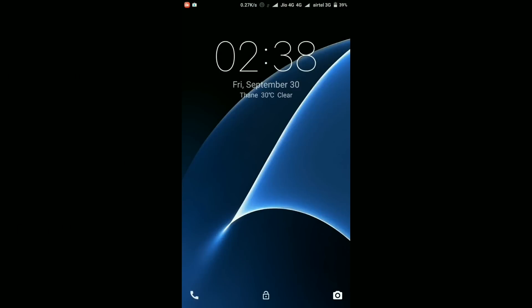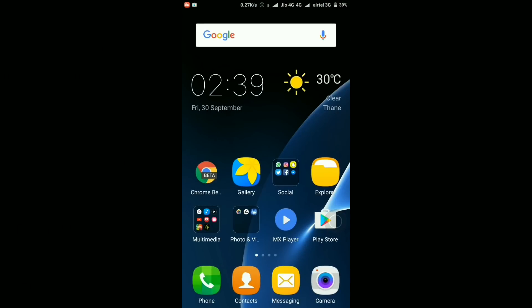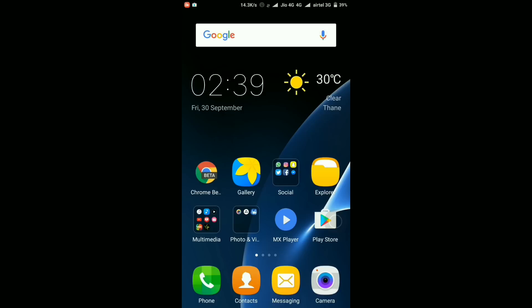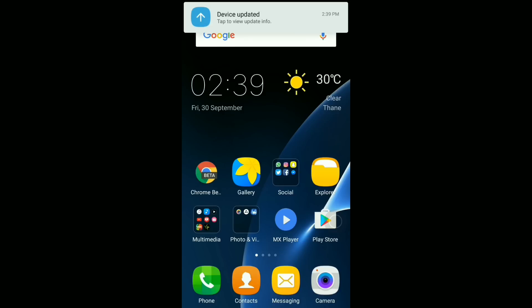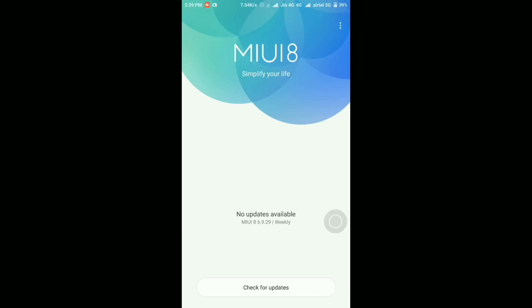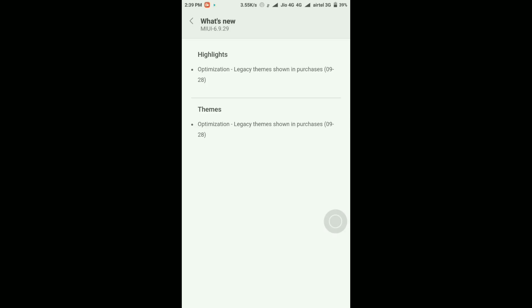The device is now updated, so let's quickly unlock it. Initially I don't see any changes on the lock screen or the home screen - everything looks exactly like it was earlier. Here it says 'Device updated, tap to view device info.' Tapping on that shows no updates available, MIUI 8 6.9.29 weekly. Going to What's New shows the same release note - only the legacy theme optimization, nothing new.